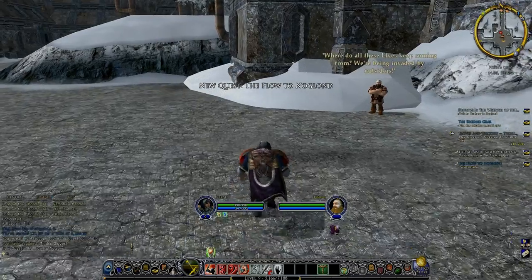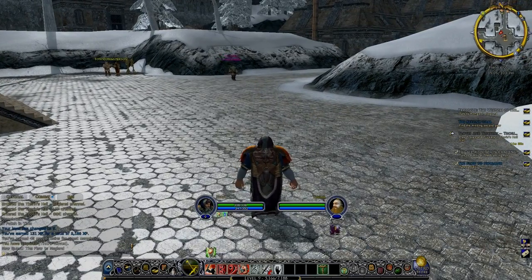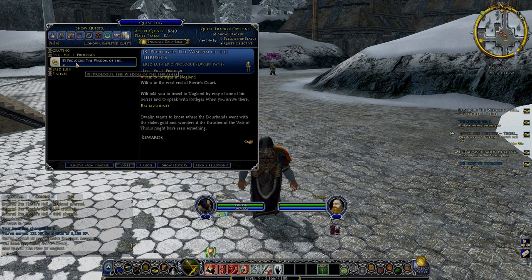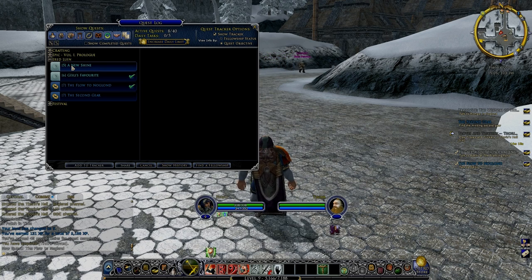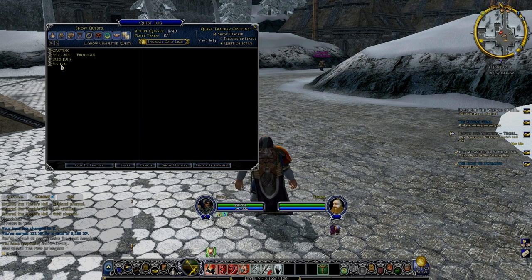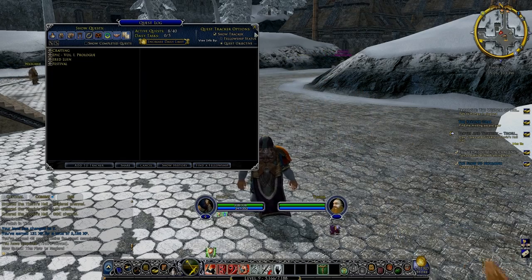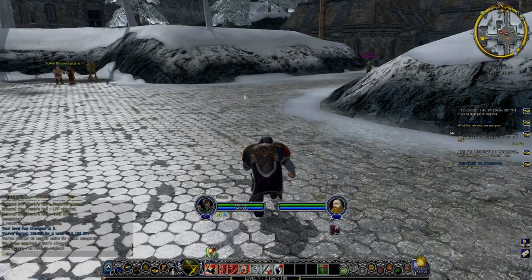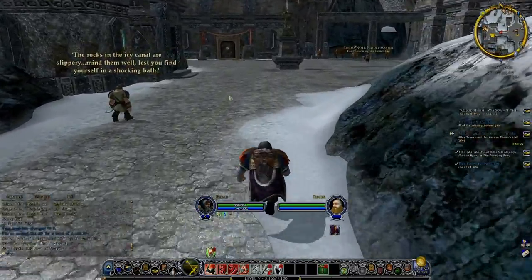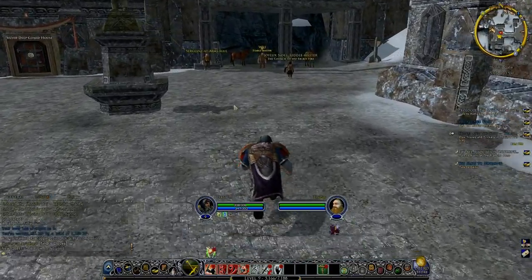I think probably all the quests we've got left now we need to head to Nogland and do them. There's also a festival quest — that chosen tricky one will run out in 15 minutes, so we'll have to find out how to do that at some point. Everything else seems to be down at Nogland. I know I need to talk to Nos Grimsong for one of them.